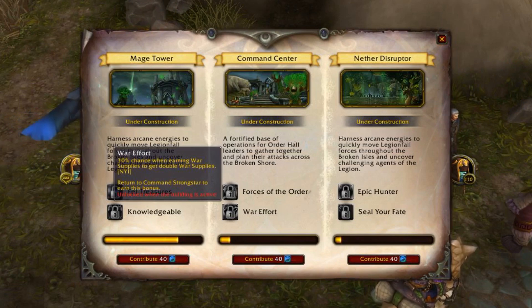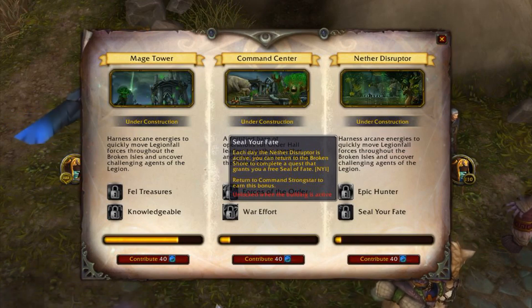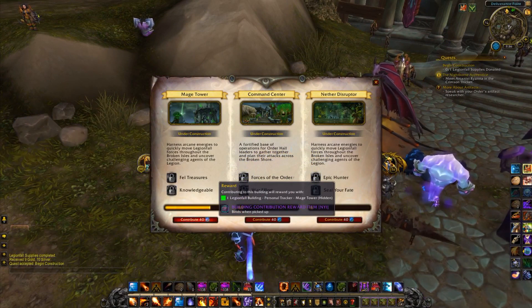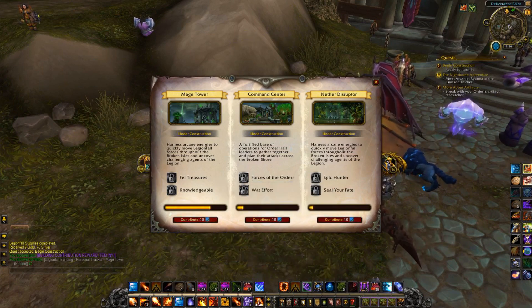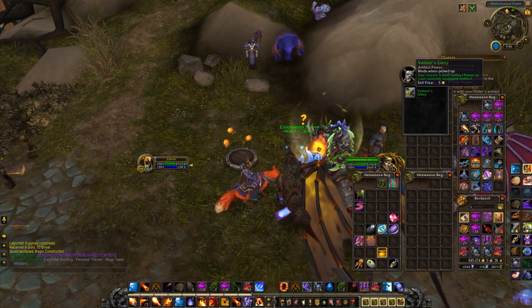The Command Center gives War Effort, which provides a 30% chance to give double war supplies whenever you receive them. The Nether Disruptor provides Seal Your Fate, which sounds really cool — each day a Disruptor is active you can come back to the Broken Shore to do a quest that gives you an extra bonus roll. It's definitely going to be useful for raiders. Also, whenever you hand in war supplies you'll be awarded with a reward box, which is probably similar to an Emissary Cache, likely there to push players to keep doing the content.